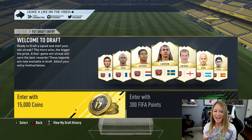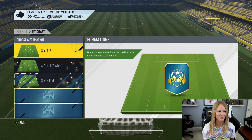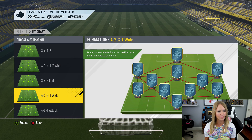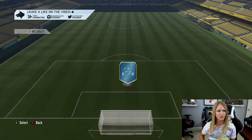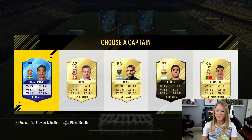Without further ado, we're now into the draft portion. I'm going to pick a formation before checking Snapchat to see what people have chosen for me. I don't want to do three at the back because I have difficulties with that, so I'm going to try a 4-1-2-1-2 wide. These are going to be our captains — I don't get to choose them, the people on Snapchat do.